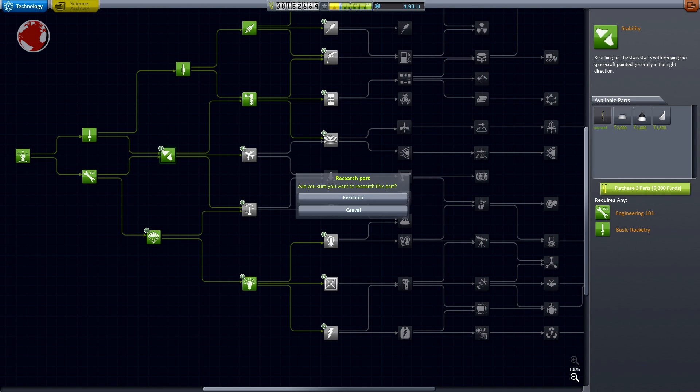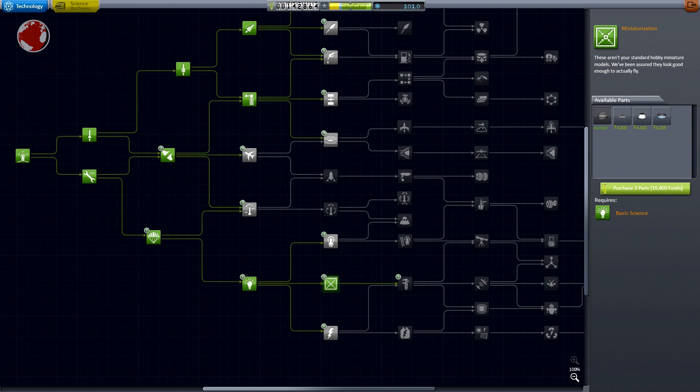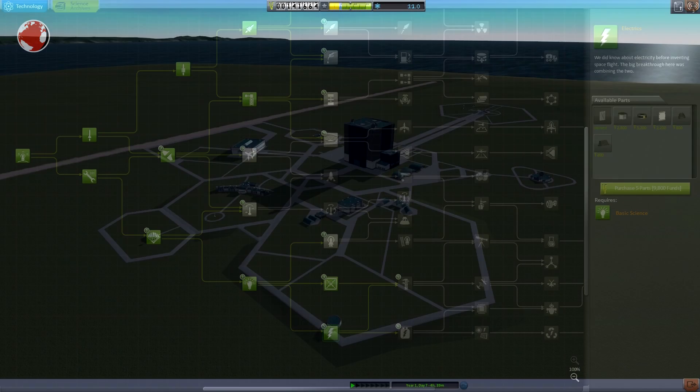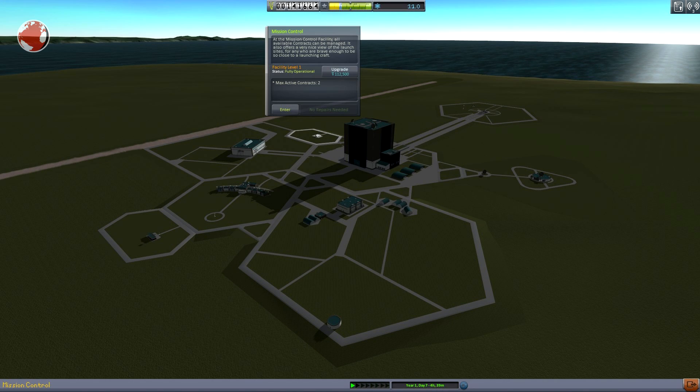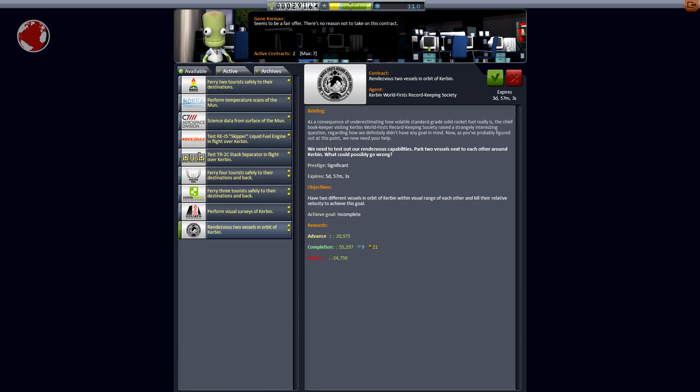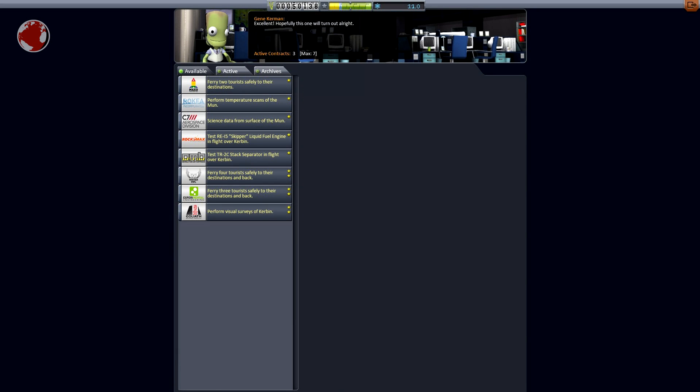First, I research additional stability, miniaturization and electrics, which will allow me to extend my mission time and space. My biggest issue turns out to be the funding, which is why I decide to upgrade the mission control. They can now keep track of more contracts at once and I use this to fill my account with a lot of funding in advance.